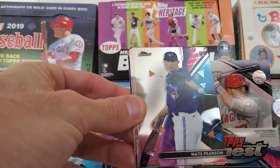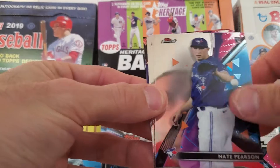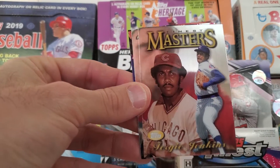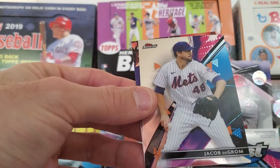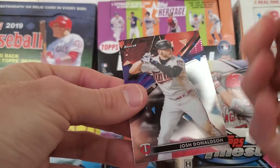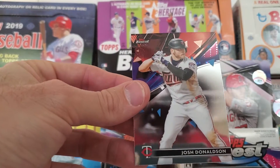Pack four: Luis Patino rookie, Nate Pearson, a Masters insert of Fergie Jenkins, Jacob deGrom, and Josh Donaldson.